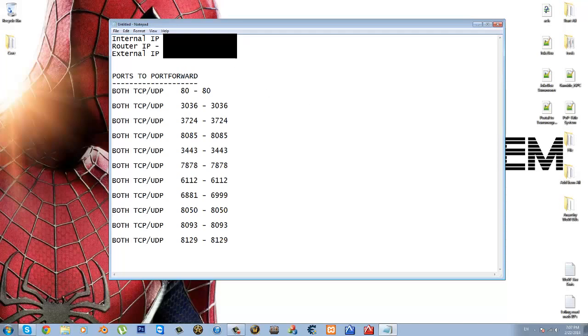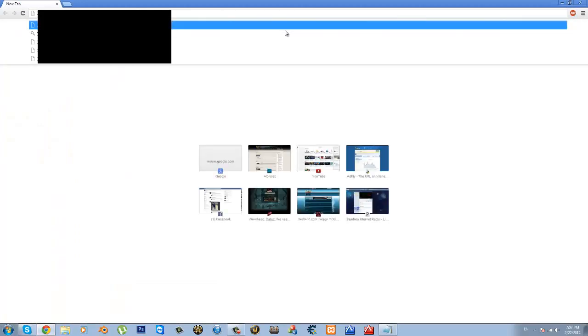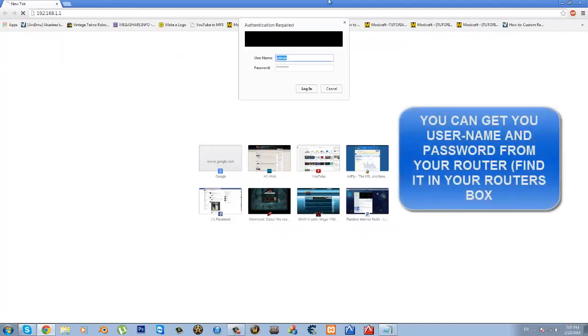All you have to do is get your router IP, which is your default gateway, open up your web browser, and then in the URL bar just type in your router IP address — your default gateway. Hit enter and it will ask for your username and password.